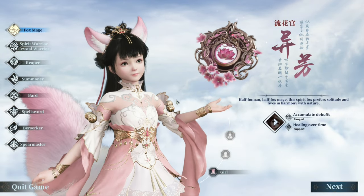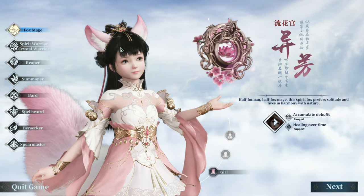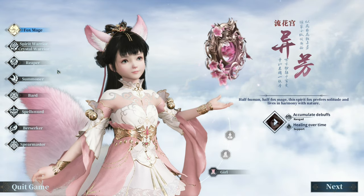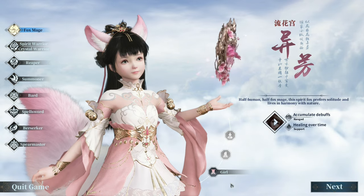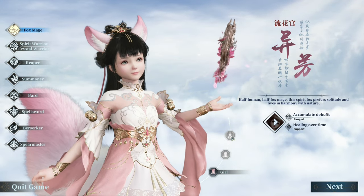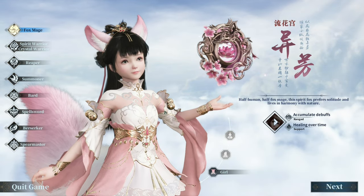Let's go play the game. What is this? Fox Mage — a fox half-human girl. Can we be a fully grown dude? Nope. So this is just a girl.